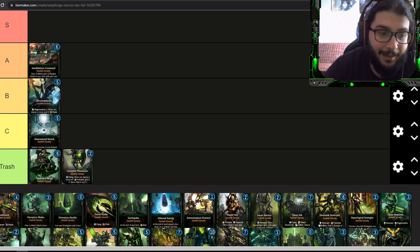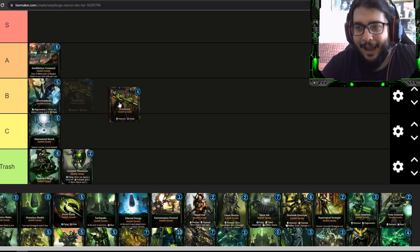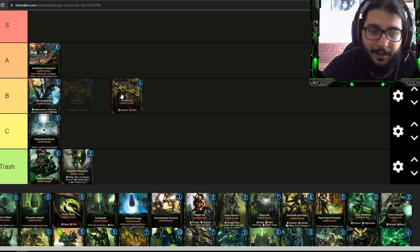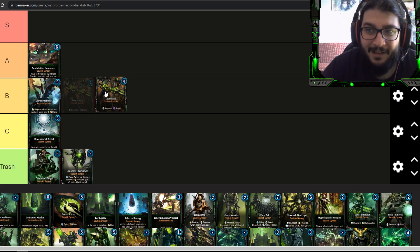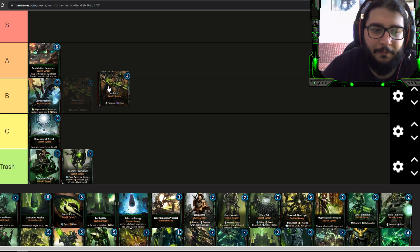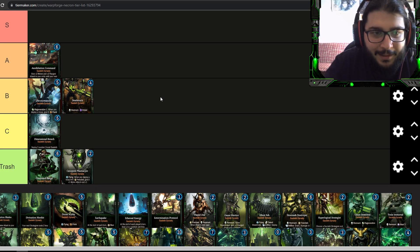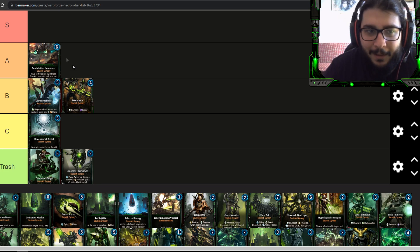Death Marks I would place in B or C. For their energy cost they have four health and five ranged attack but very low melee attack of about two. They have Sniper, so when they deal a killing blow the enemy does not retaliate — like First Strike in Horus Heresy Legions. The problem is they're very slow since they have low melee attack and aren't flying, so opponents can easily melee them. I still put them in B tier because they have a remnant and can combo with Chronomancer — just too slow for A tier.